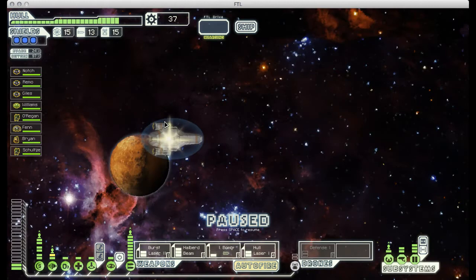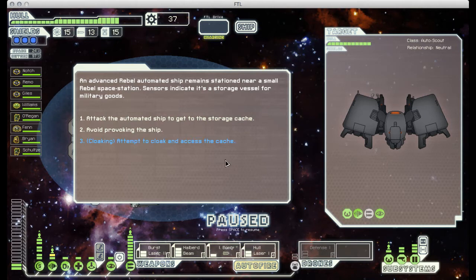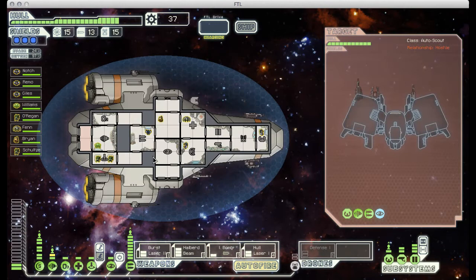Let's jump back here and see what kind of fight we can get ourselves into. It's an automated ship. Now because we have cloaking, we could just bypass this fight and access the storage cache this ship is guarding without having to deal with the drone. But we're really well equipped for a fight, so there's no reason not to attack him and get some extra scrap out of it. This guy doesn't even have shields, he just has a cloaking unit, so it shouldn't be very difficult to take him out.